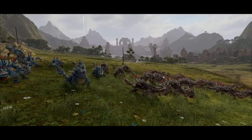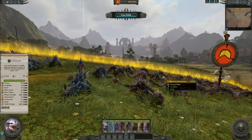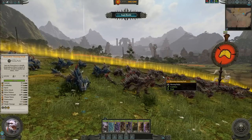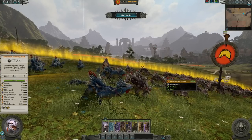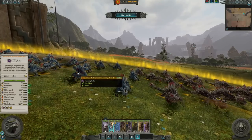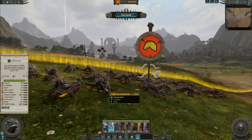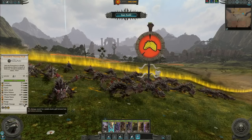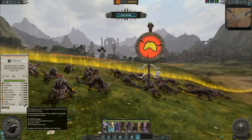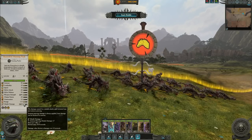For the first of our brand new units added to the Lizardmen — one of the very few units missing from their roster — the Razordons. These bad boys are similar to the Salamanders from the last DLC but have a different focus: if Salamanders focus on infantry and fire damage, Razordons focus on heavy infantry and heavy armor with a lot of AP damage. They have AP in both their melee and missile damage categories — 62 missile damage shot across three shots per volley. They have a long reload time at 10.8 seconds and 70 speed.